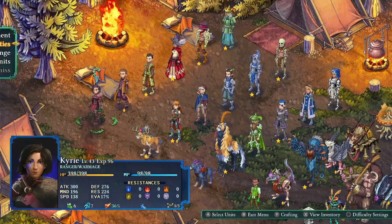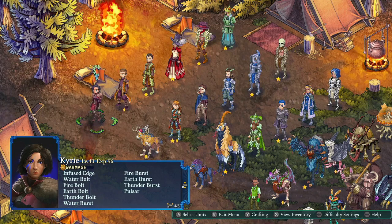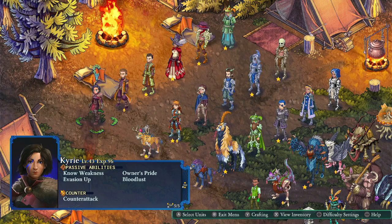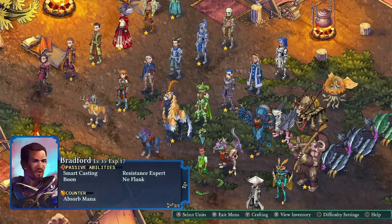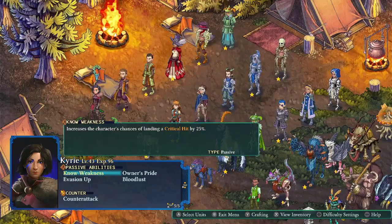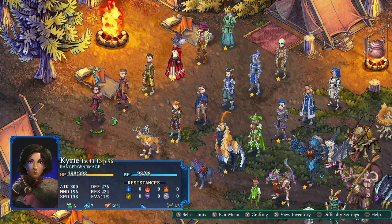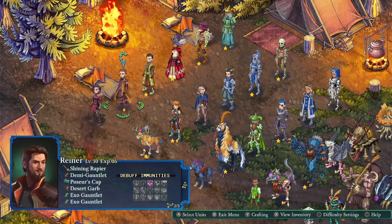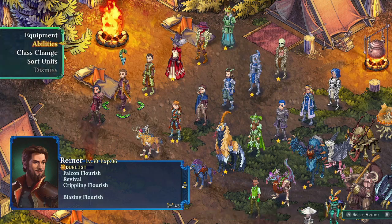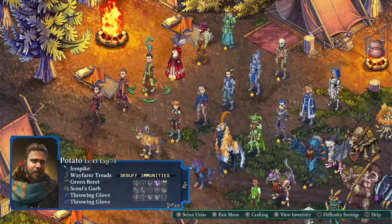For example, my main character this time around has an automatic crossbow for an AOE ranged attack, combined with the ability to put spells onto physical attacks. Then I send in monster units to use self-destruct sacrificing attacks, combined with a beastmaster kind of deal that increases her speed up to 40% every time a monster goes down. If you have a team of half monsters, she's suddenly speeding around with her automatic black-hole-shooting crossbow. Any weird combo you missed from FFTA 2, FFTA, FFT, or even Tactics Ogre — it's all in here in a greatest-hits mashup.